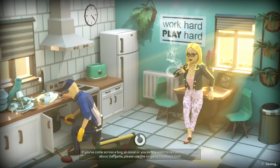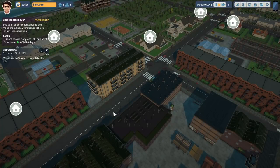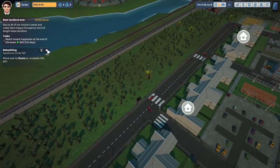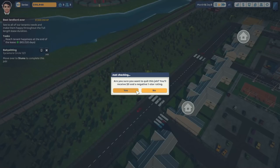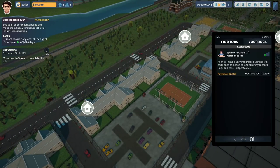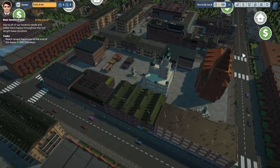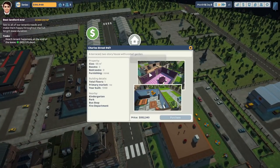We're knocking on the door for making $30,000 a month. It's all about playing that waiting game. Hopefully at the end of a tenancy someone's happiness is at 80%. It's a tough one but if anybody could do it, your boy could do it.